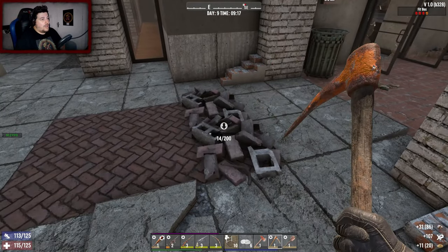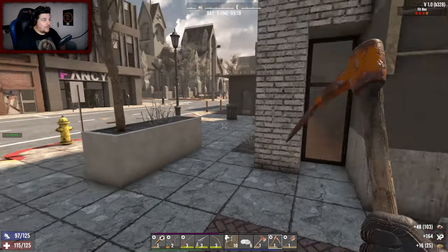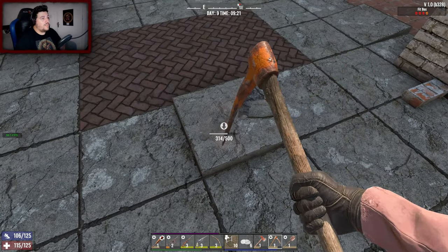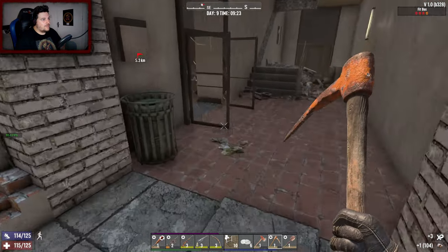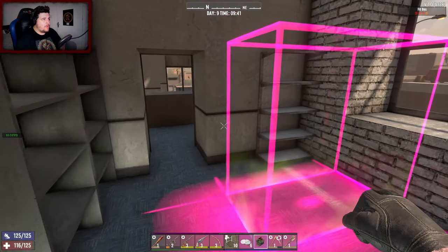It seems like screamer spawns are a little bit higher now - much higher chance. This is gonna annoy me. Oh it's only 500, I thought it was 5000. Let's break that, tidy it up. I do need three blocks for a chem station - maybe I could put it here.